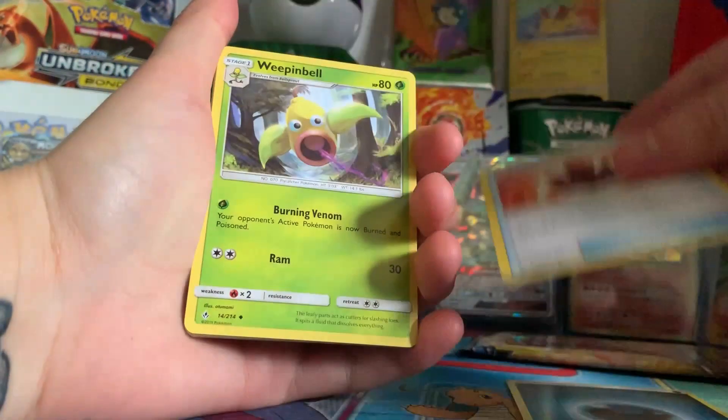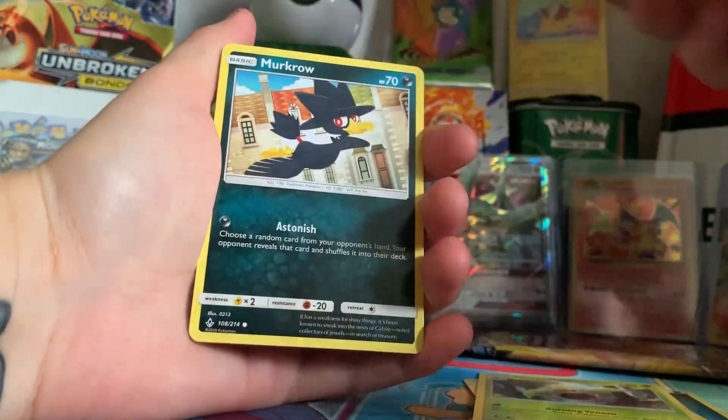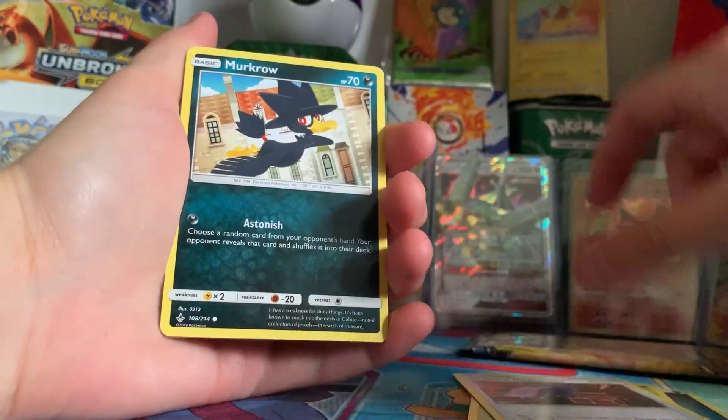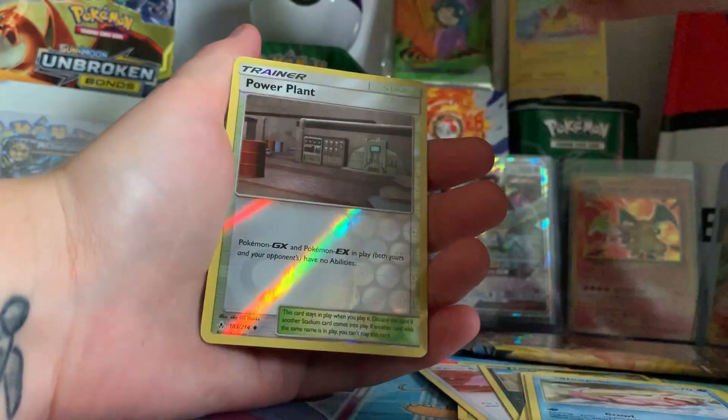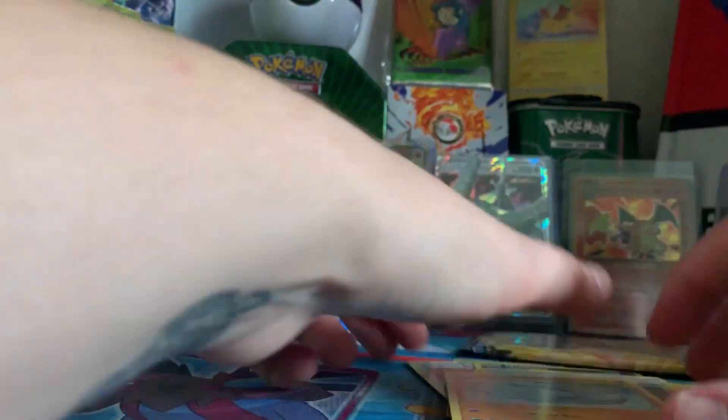We have a Dark Energy, Fire Crystal, Weepinbell, Surprise Box with a very nice Gengar and a Long Tongue, Murk Crow, Ruihorn, Meltan, Slowpoke, Wooper, Power Plant, Reverse, and a Quagsire.